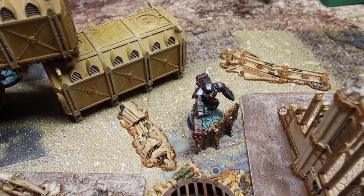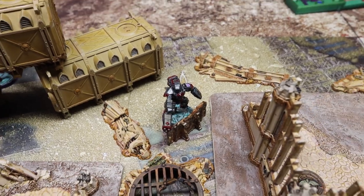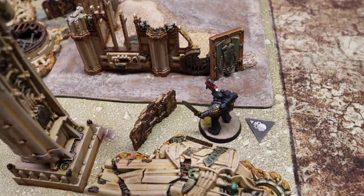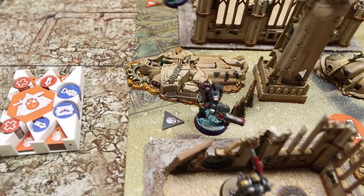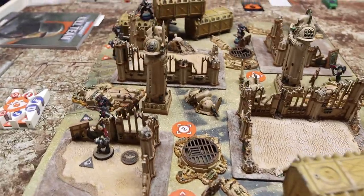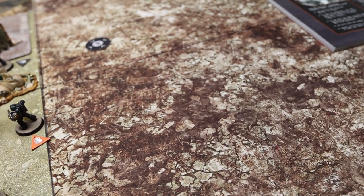My opponent activated his first operative, moved onto the objective, and spent his second AP to disconnect the firewall — scoring a VP. I then activated my operative, moved and dashed onto the other objective and used my third AP to disconnect that firewall. My opponent activated another operative on the far side who moved onto the objective and disconnected the firewall as well. I then moved and dashed my combi-melta gunner up — he's within circle of an enemy operative, so I can ignore cover and shoot.